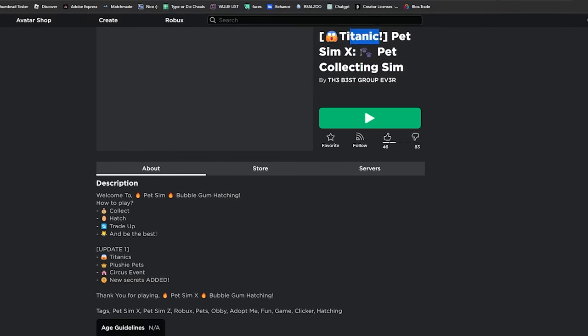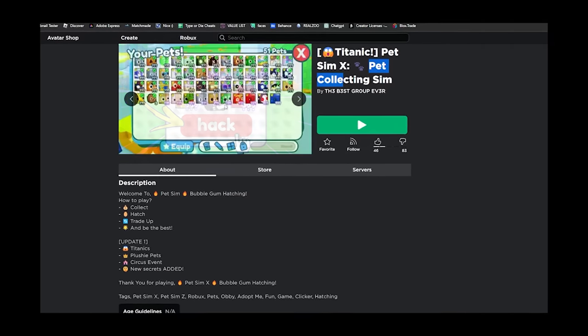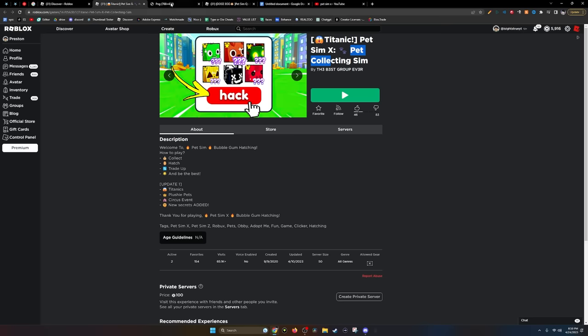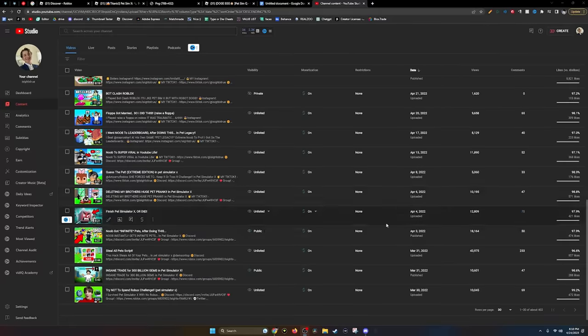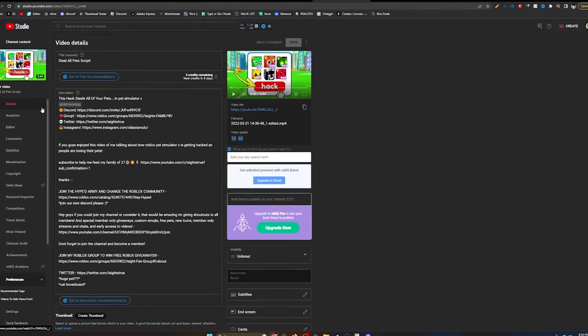Next game is called Titanic Pet to Max Pet Collecting Simulator, and oh my gosh, this is my thumbnail. This is one of my older thumbnails — their banner icon is literally from a video I made about nine months ago. No cap, it's the exact same thing, and that's the banner they use for their game. I'm a little honored and also find it hilarious. I can't believe they're using my old thumbnail — and the video didn't even do good.